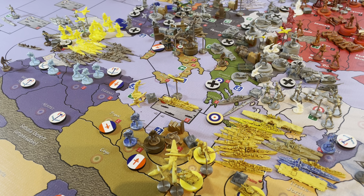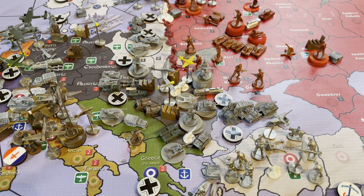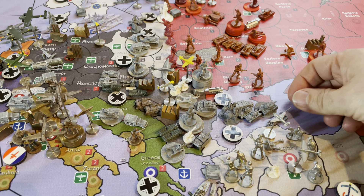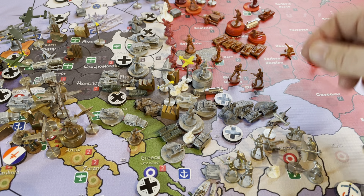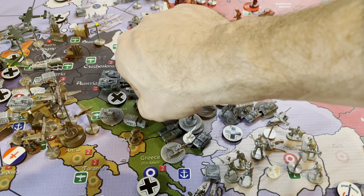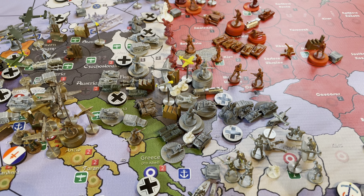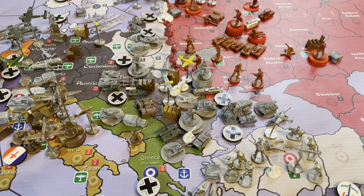One of my favorite parts of this game is all the different units you get to build. You can see the armada of stuff in Romania: heavy artillery, regular armor, Stug 3s, Panzer IVs, Panzer Grenadiers, Cara Amato — the little Italian armor — and the 38T light armor for the Germans. They are getting into position to start Barbarossa.